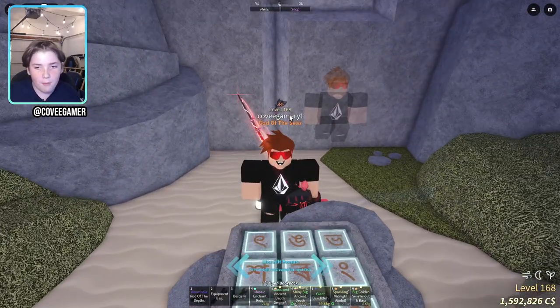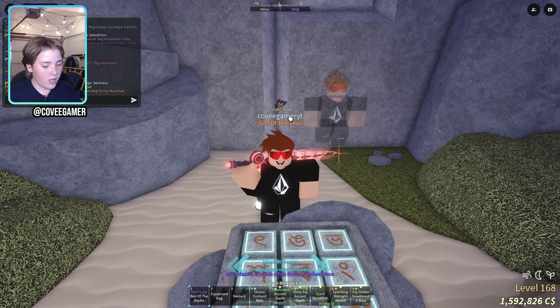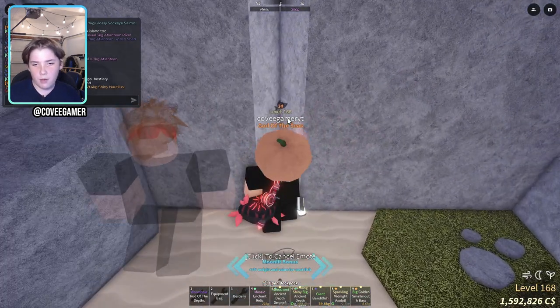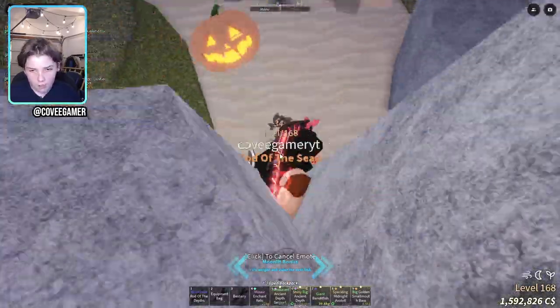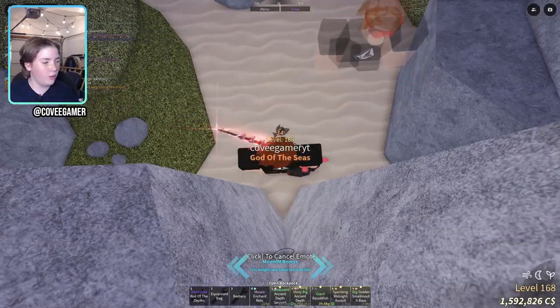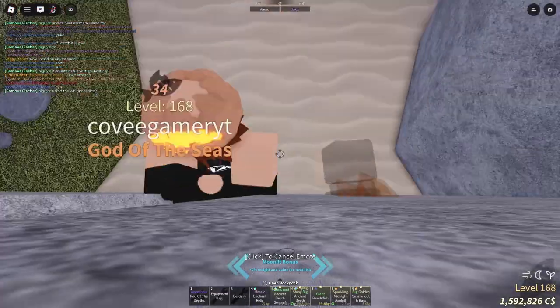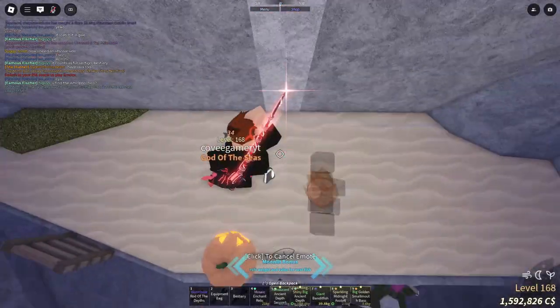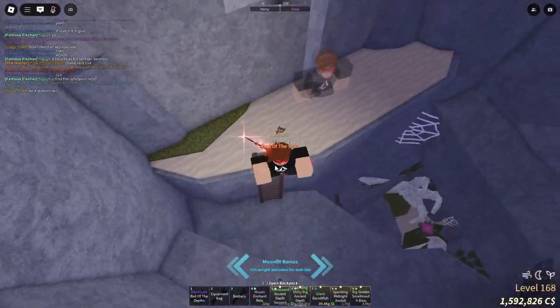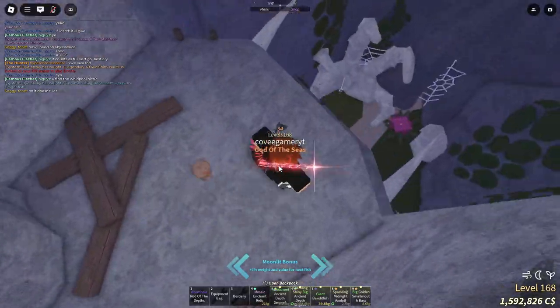From my past glitch video, you know that if you type '/e pumpkin' while holding a rod you can do this pumpkin emote while moving. If you do this pumpkin glitch right here you can actually get straight through this place, which is really cool. I'm going to go through right now.